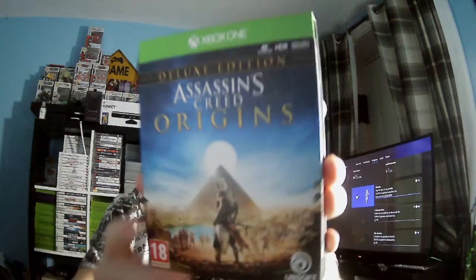Another deluxe edition: Assassin's Creed Origins. Origins came with the game, soundtrack, a hand-drawn map of Egypt, two extra missions and several pieces of digital content. Excellent game, great entry into the series. I'm looking forward to Valhalla. I really liked the sea change from the older style into this more fluid open world approach. Great game — if you've not played it, same with Odyssey, I would recommend picking it up.